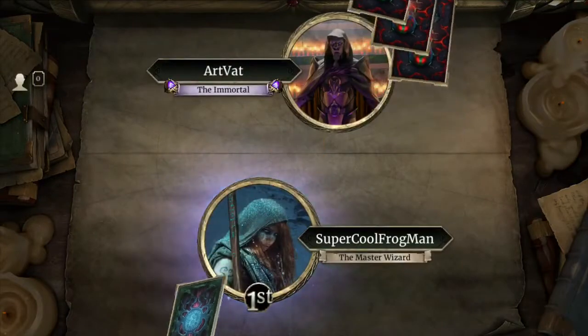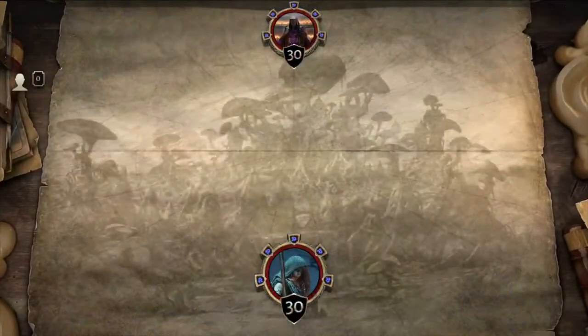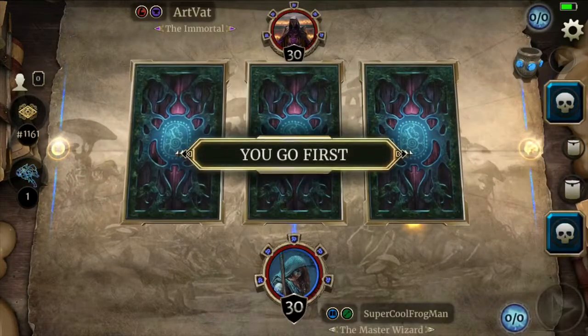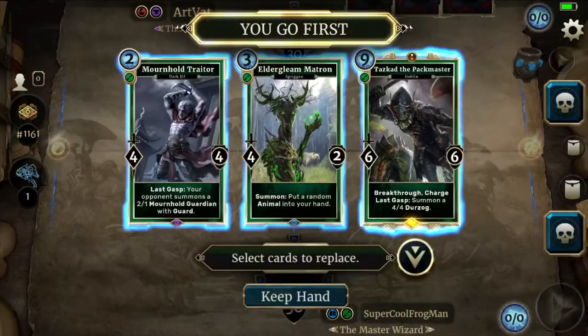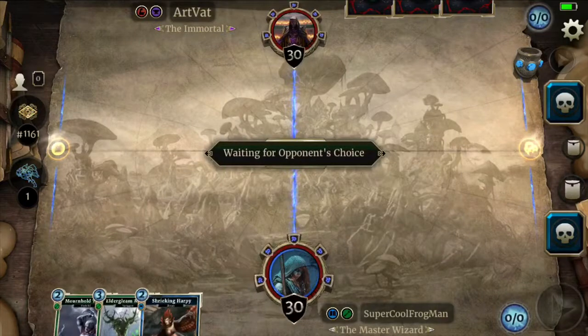Our opponent is Art the Immortal. Looks like they're playing warrior, looks like they're struggling in legend rank. We'll throw away the pack master, keep the matron and the mournhold trader. Got a really good turn two to turn three coming up, but no turn one — that's fine. My opponent has the ring, which might give them a little bit of an advantage early on, but I'm not too worried about that.